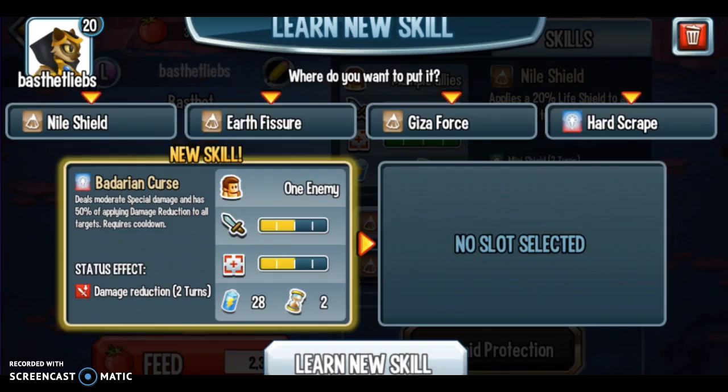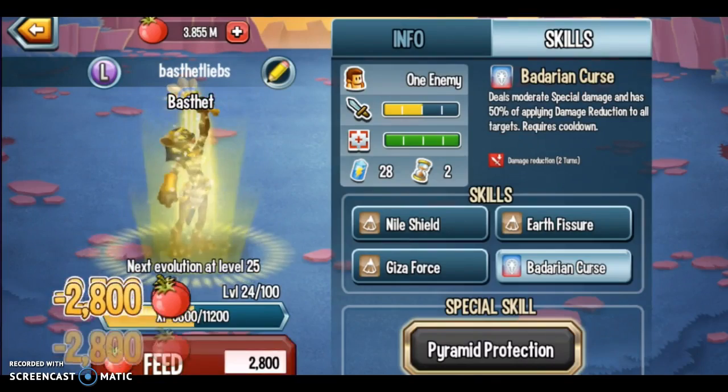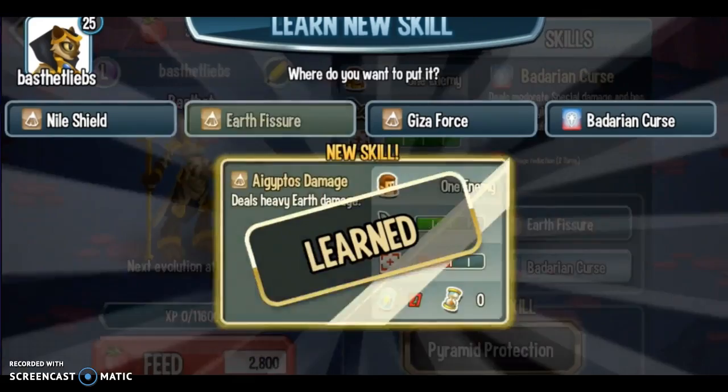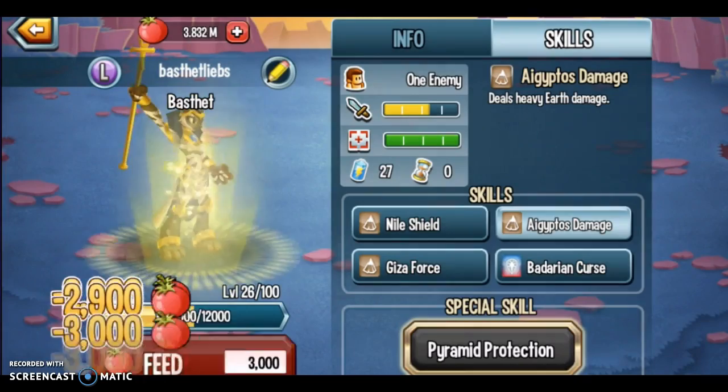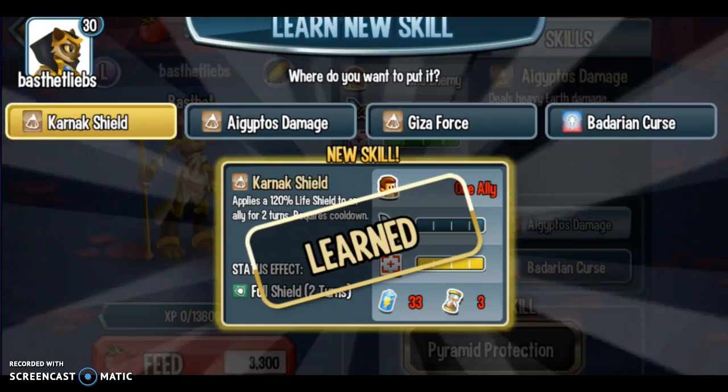Bastet is actually really amazing. With her Chalice of Life move — I don't really know what all of her other moves are called, but I know what they do. Like, 120% life shield. I'm gonna put this move on. I think this move is gonna be in my permanent moveset for her. 120% life shield to an ally for two turns — amazing, amazing move.